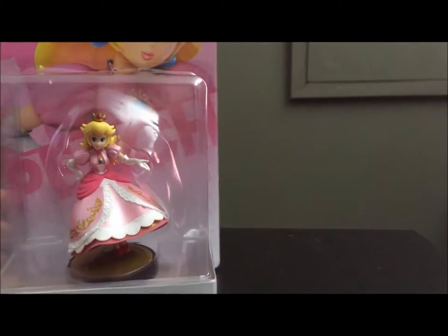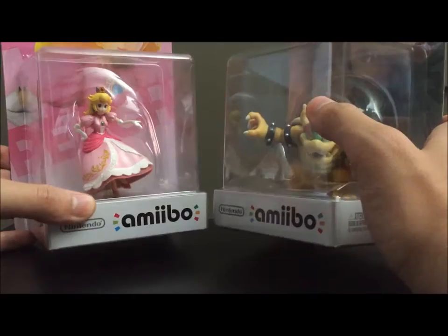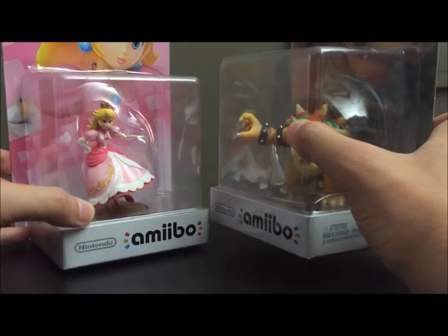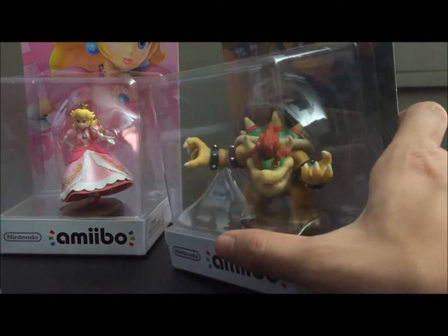Greetings, everyone. I'm Prince B, and today I am joined by other royalty — Princess Peach of the Mushroom Kingdom, and Bowser, King of the Koopa. Bowser always kidnaps Peach, so I thought it's a good fit. I thought I'd open them at the same time. So let's get started with Bowser.